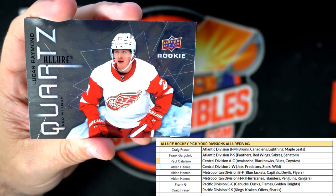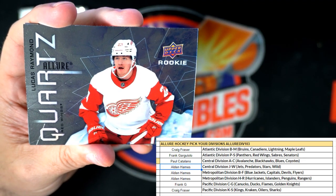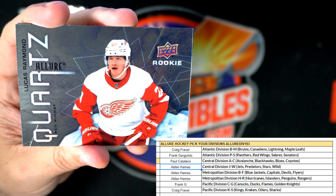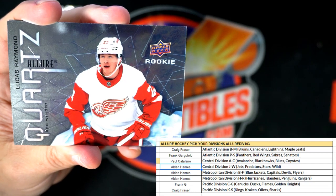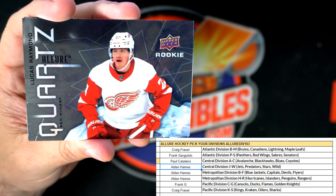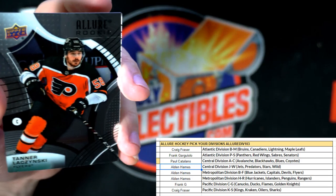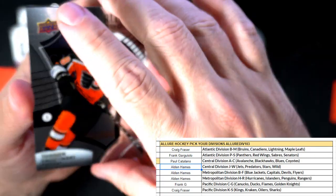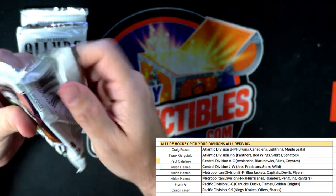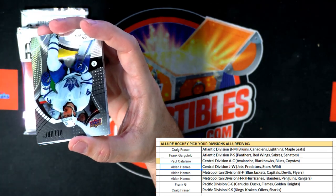We got a Quartz, and these are a hard pull too man — not an easy pull. Let me check... the Quartz rookies are one in every 18 packs. Lucas Raymond, Detroit Red Wings — Frank G, coming out to you. Quartz rookies, one in every 18 packs, that's a tough pull! Here's an Allure rookie — Tanner Jeannot for the Flyers. The Flyers — that one is Alden, you had the Flyers.